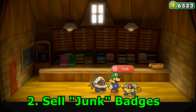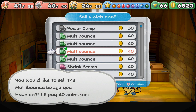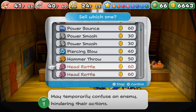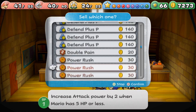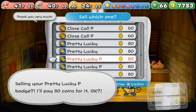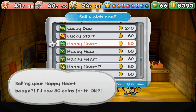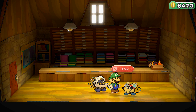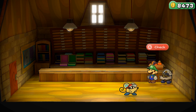The next thing to do is sell some of my existing badges. Since there's a cap on the maximum amount of badges you can have, I need to make sure I have enough room for all those Power Rush badges. These were pretty much just junk badges anyway — I can always buy them back at a later date if needed, but I shouldn't need to.